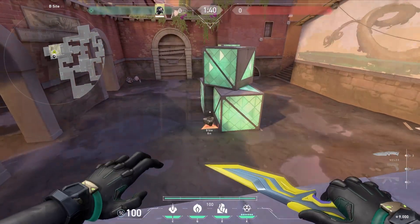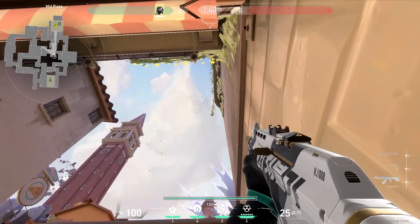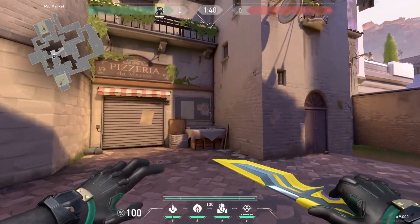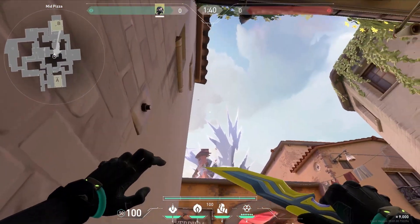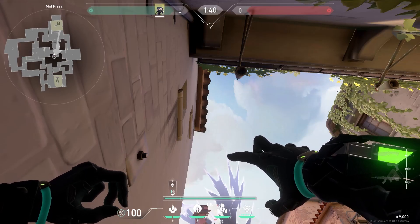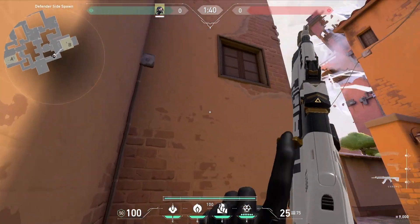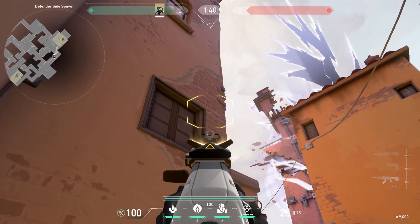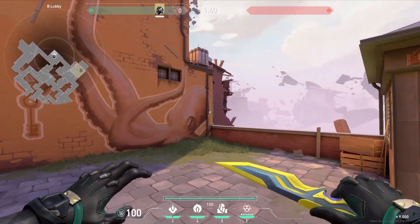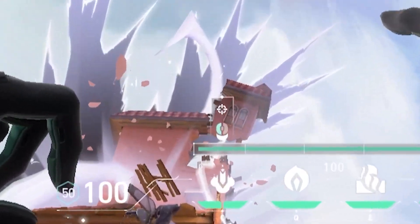For a post-plant setup for B, come over to pizza, look up at this branch above you, and you'll see a bit of a zigzag pattern — put your crosshair in the middle of that. Come into pizza, stand on top of this table, look for the third roof tile, and aim a bit to the right of that. You can also come into CT and line yourself up so you can't see the side of the wall, using the corner of this window sill with the right side of your left HUD to stop people defusing the spike. You can also come back into B lobby and look up at this building, using one of the corners of one of the fractured parts with the top left of your toxin bar.